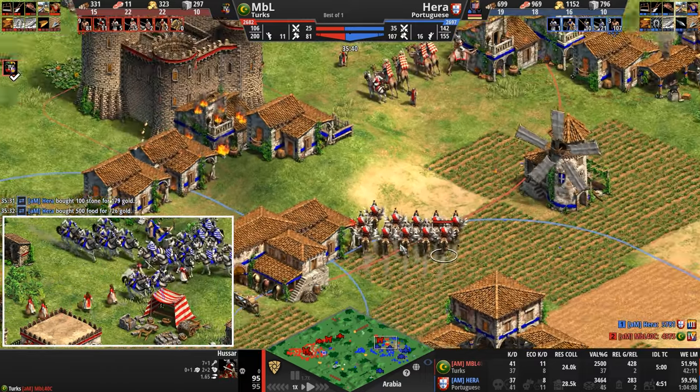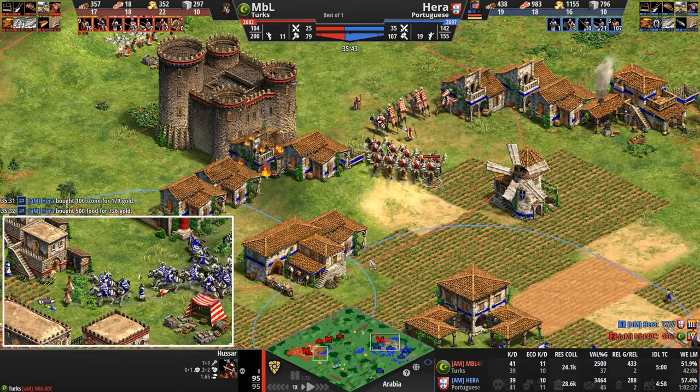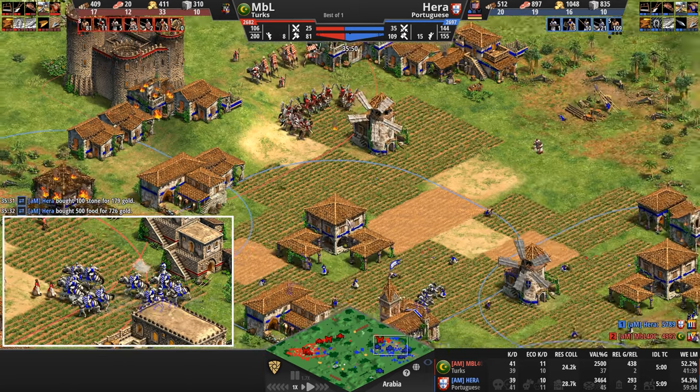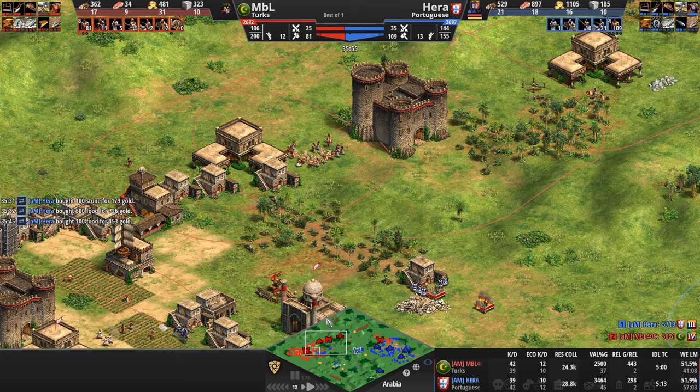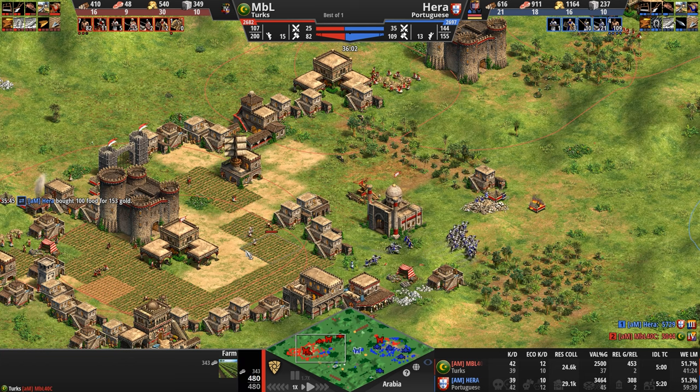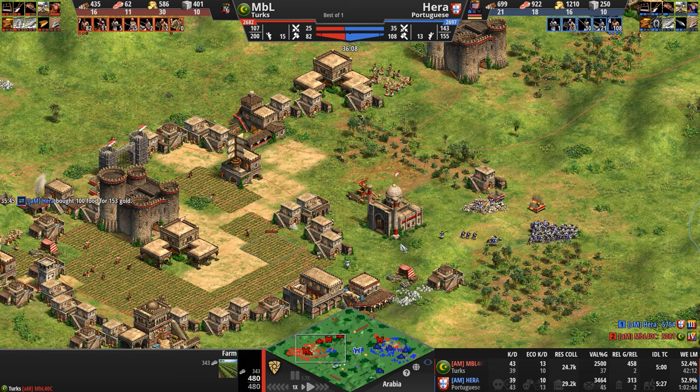Now it's Hera's turn to have 30 idle villagers as these hussars — he hits imperial lead. I stuttered over myself as the light cav became hussars. That was just an absolute lucky break for me to catch that. Our Turk suddenly has three castles, janissaries, and is now in imperial age. Hera does have the resources in a minute to go up to imperial.